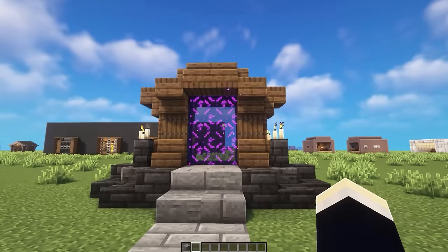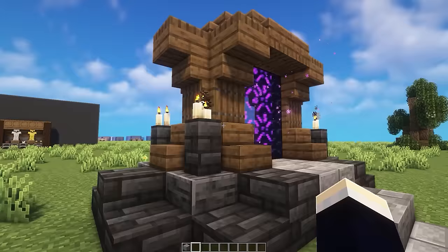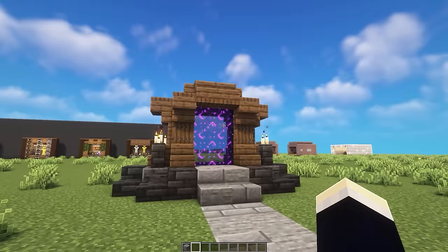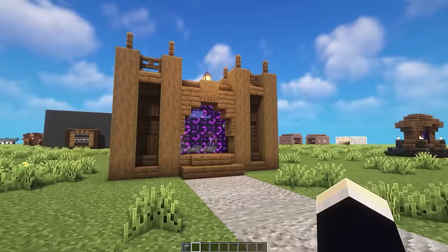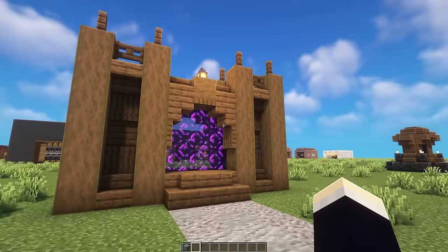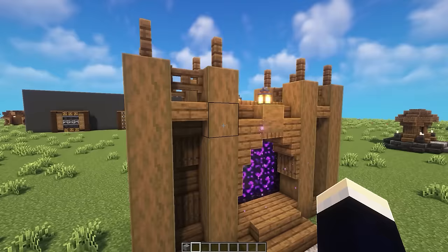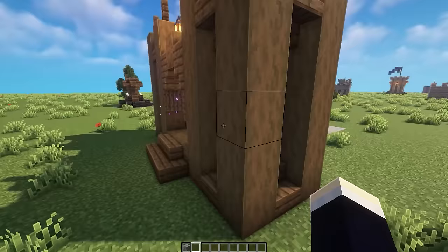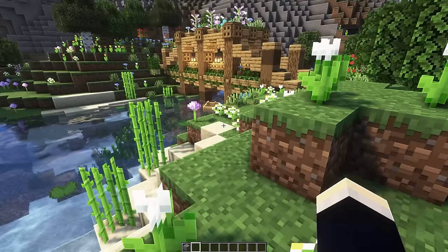The next portal design is like a shrine — as if it was found abandoned in a forest where people had made a nether portal and worshipped it by placing candles all around. The final portal has a medieval wooden theme with a central area leading into the nether portal and two cool towers on either side. You can't currently access the towers, so it's recommended to add ladders along the back to reach the top.